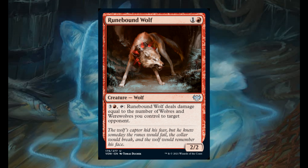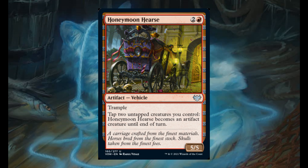Rovebound Wolf for 1 and 1 red. It's a 2/2. For 3 and 1 red, tap — it deals damage equal to the number of wolves and werewolves you control to target opponent. Honeymoon Hearth — and I can't imagine going on honeymoon on this type of vehicle — for 2 and 1 red. It's a 5/5 with trample. Tap to untap creatures you control. It becomes an artifact creature until end of turn.